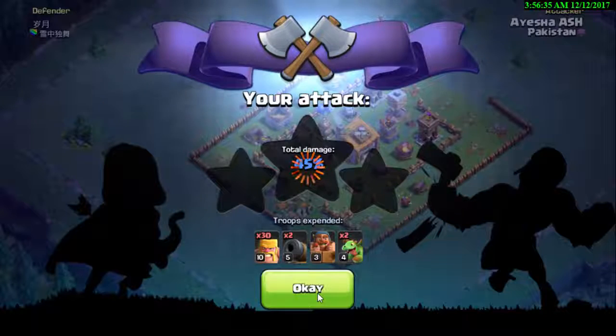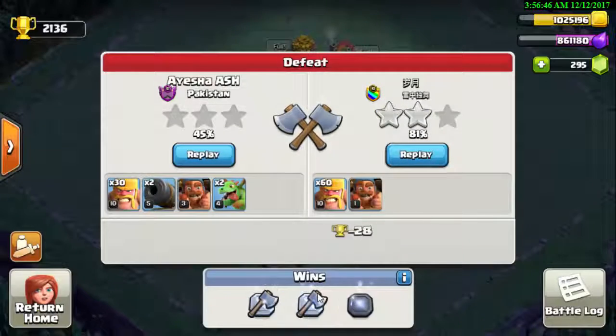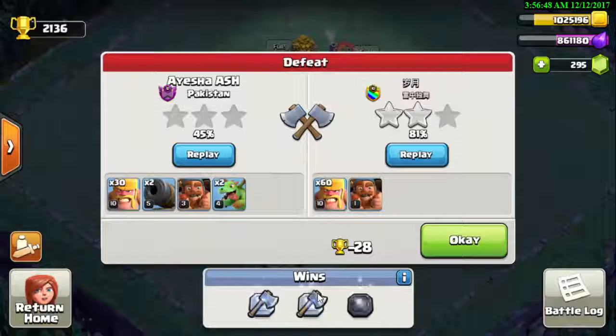We got 45% — let's see if we won that attack. We were defeated. We didn't do a very good attack this time. The Baby Dragons were at a very low level and the Cannon Cart was only level 5. The opponent got 81% on our base, so we lost.